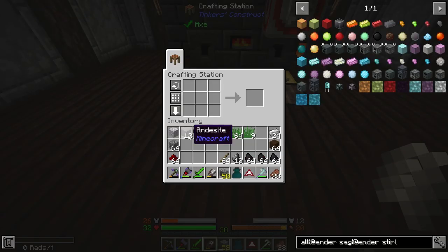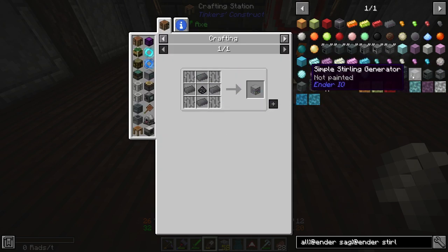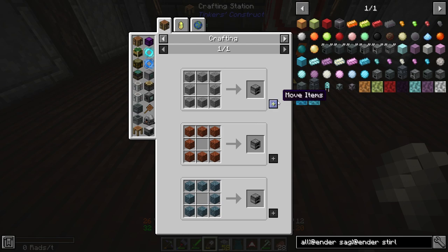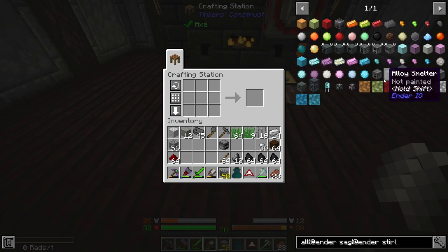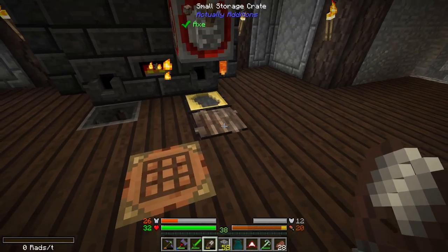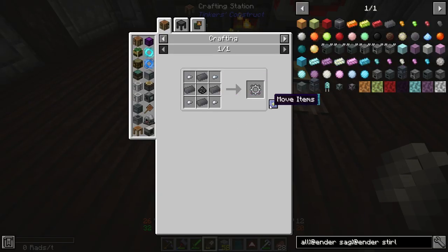In order to get started with our Ender IO stuff, we are going to need a bit of iron, and also some iron nuggets would probably do us some good because we are going to need machine cases for each one of these things. So I'm going to make a Sterling generator as our base power source. The Sterling generator is actually a pretty decent early game power generator, but we're eventually going to be upgrading to the main Sterling generator and completely skipping these ones that we're starting with. I only have 25 grains of infinity, but that should be enough to get us started.